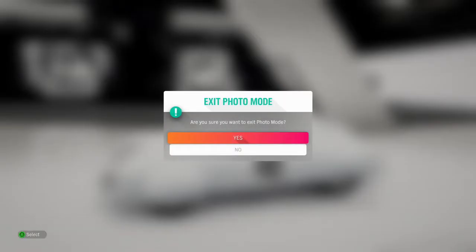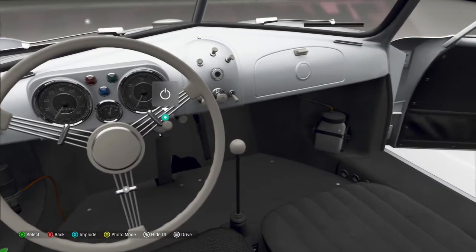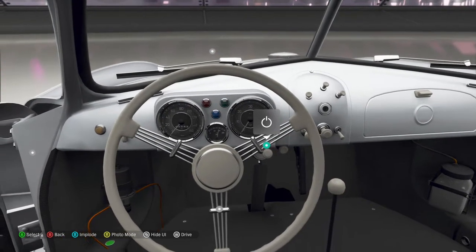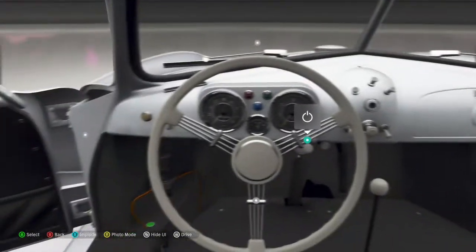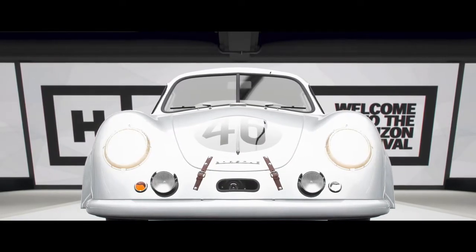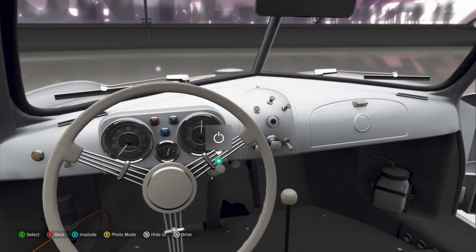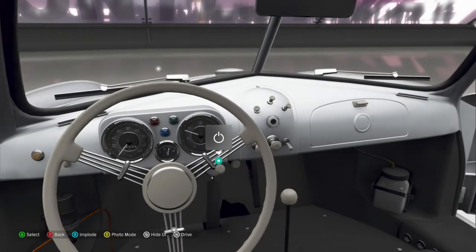Let me get an inside shot in photo mode — it looks better for you guys. It looks really nice inside, very classic 50s aesthetic. I really like those dials — sporty, and there are only three of them, keeping it simple. There's a manual shifter with a nice knob. Let's start it up and see what she sounds like. Sounds good — I like that a lot.